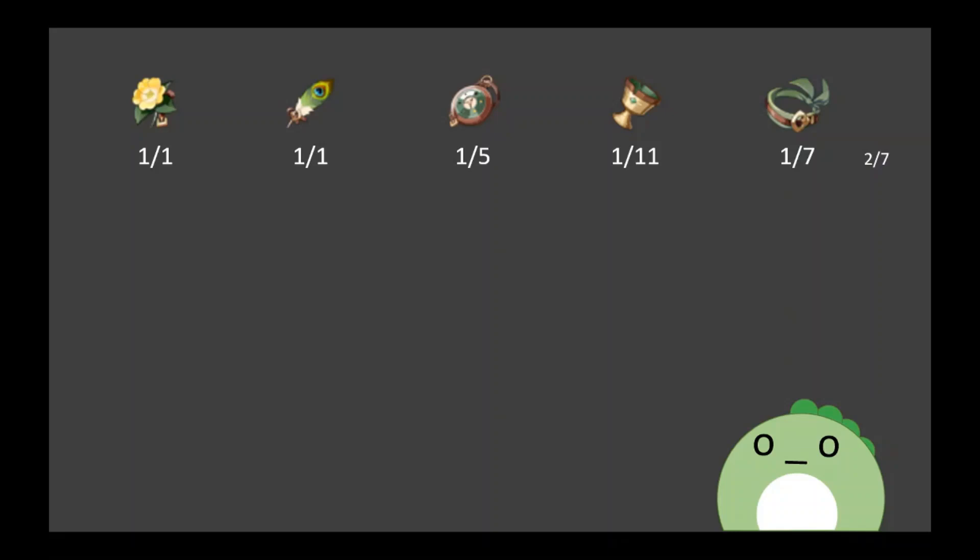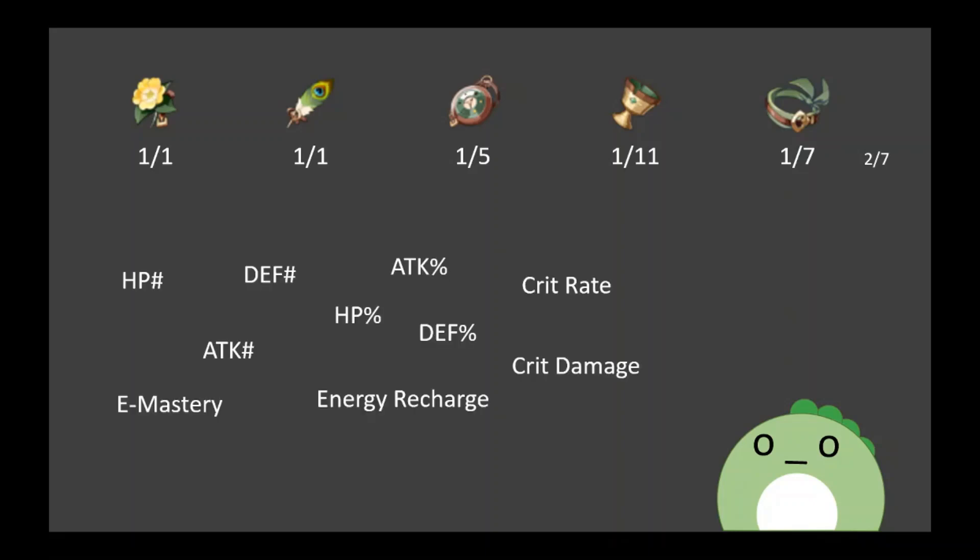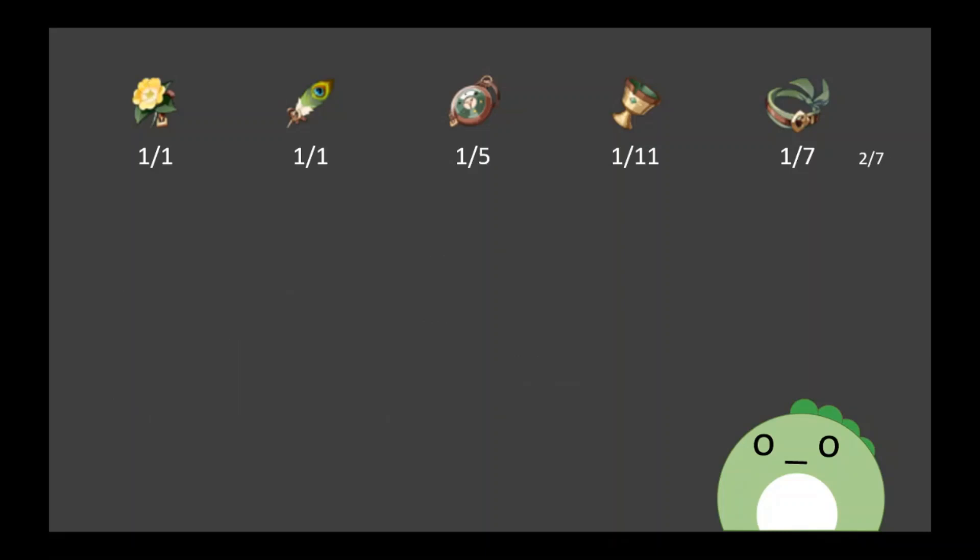But now we have to factor in the substats. Let's assume that we get the main stat we're looking for. For each artifact, there's yet another altered pool. There are only 10 different substats you can get: HP, Attack, Defense, HP%, Attack%, Defense%, Elemental Mastery, Energy Recharge, Crit Rate, and Crit Damage. Since you can't have the same main and substat on the same artifact, every artifact except the Goblet only has a pool of 9 substats to pull from, since we're going for that special stat on our Goblet.